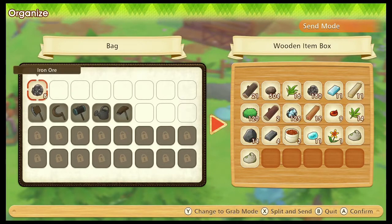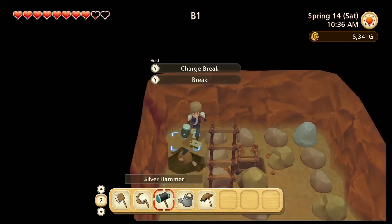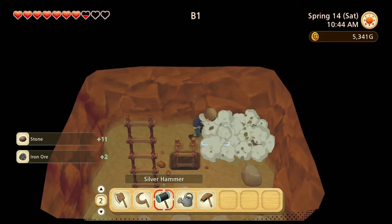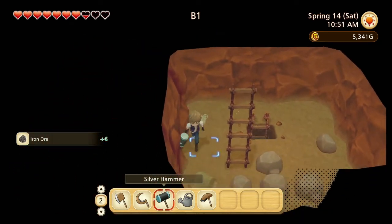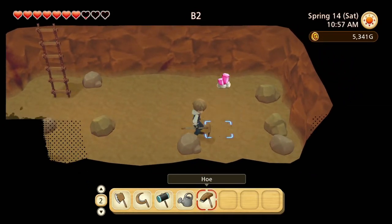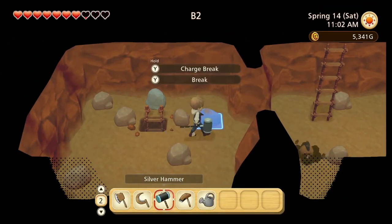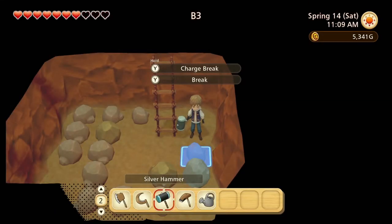I guess that means today we get to go down into the mines again. All right, first room — let's go get that silver and some of this iron. My cat's causing chaos on my desk right now. Good old Sam. The upgraded hammer really makes a big difference — like big, big difference.